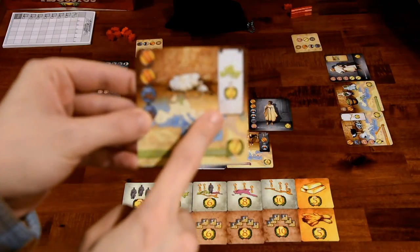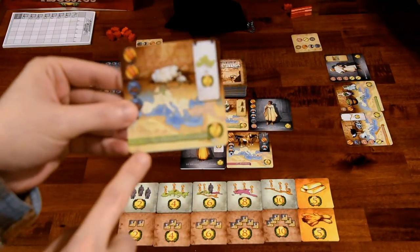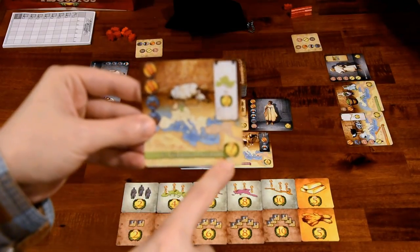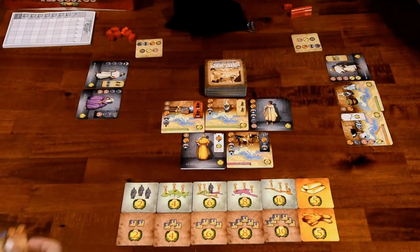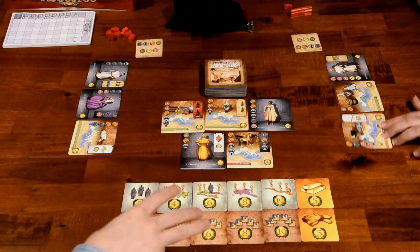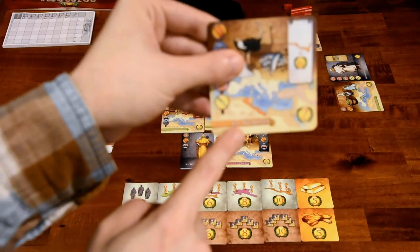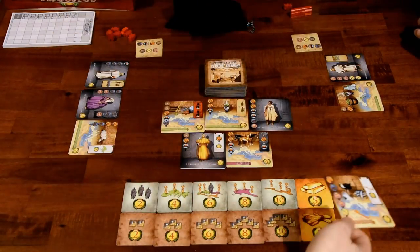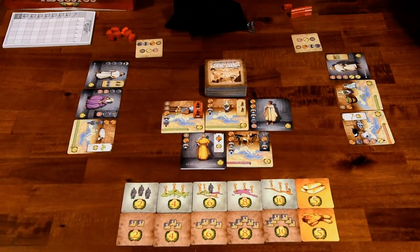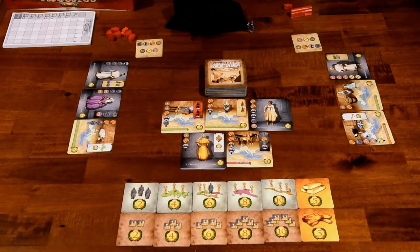In some cases the number is dependent on how many green territories you own. You can see text on the bottom — this is a green territory card. There's also an orange one, a purple one, and a pink one. And there are these black Senator cards, which do the same thing with their own set of points.